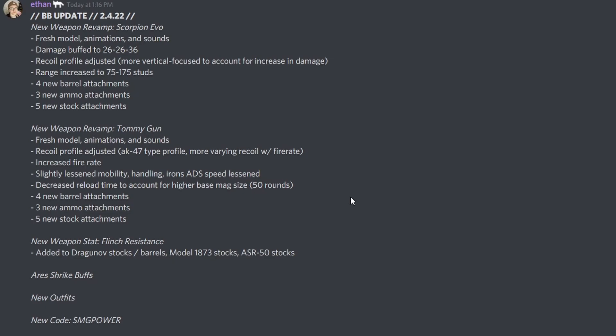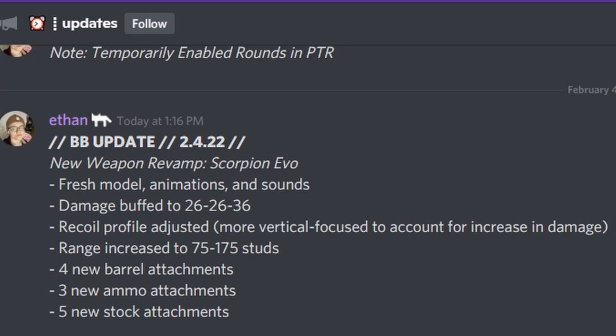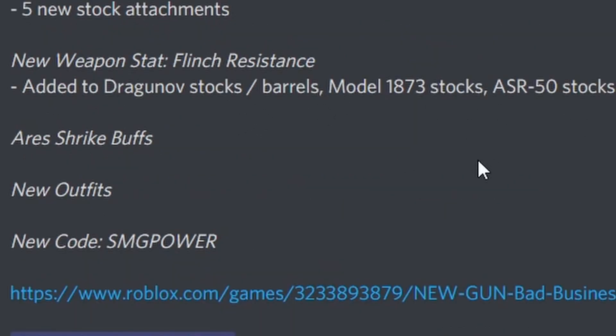Let's go ahead and skim through it quickly. Fresh new model, animations, and sound for the Scorpion Evo — damage was buffed, more recoil, range increased. New barrels, more attachments in general. Then the tommy gun got a fresh model, animation, and sounds. It's been adjusted to the AK-47 type profile — I was in a call with them yesterday and he was saying it's literally just taken from the AK-47 profile. Increased fire rate as we already knew.